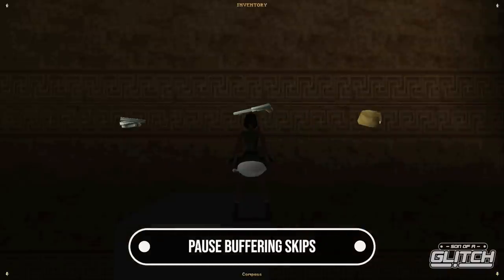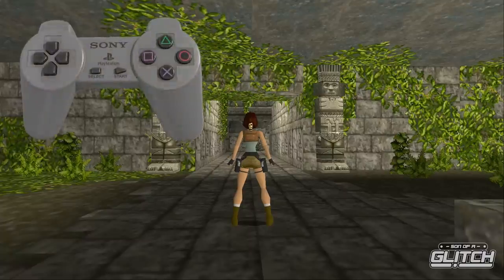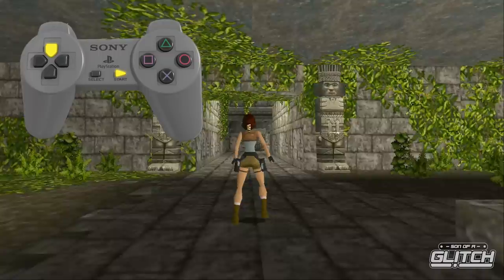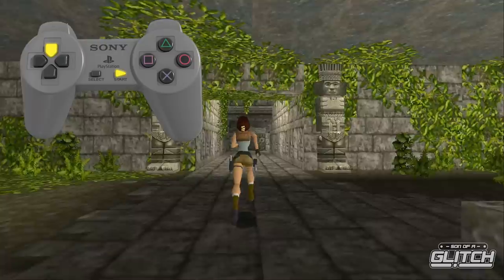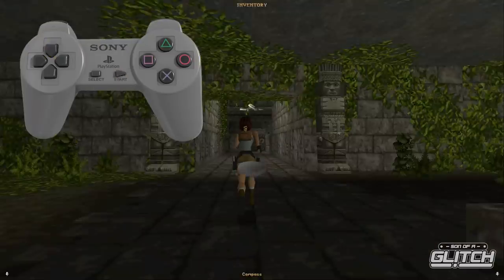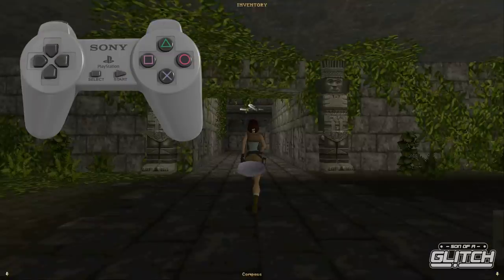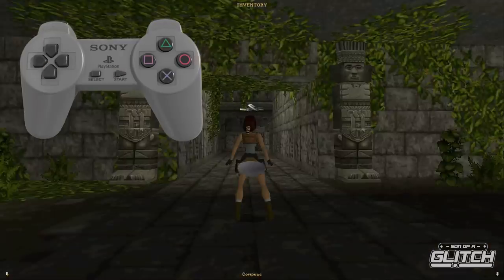Let's talk about a technique called pause buffering that's going to help with performing certain glitches. You can buffer inputs on a frame-by-frame basis by pressing start to bring up the inventory, then pressing and holding start along with an input — say a forward run. Press start, and once the inventory is open, press and hold start and up on the d-pad — this advances the game two frames and brings you back to the inventory, letting you make extremely precise inputs.